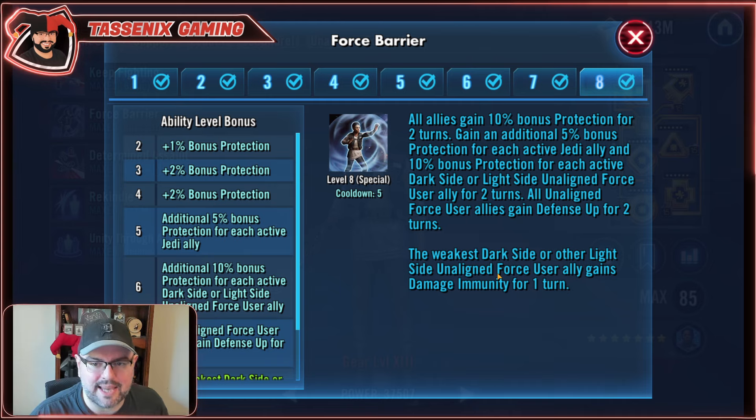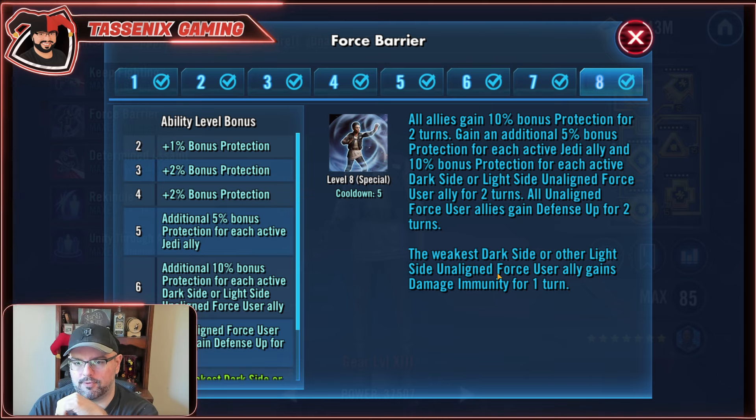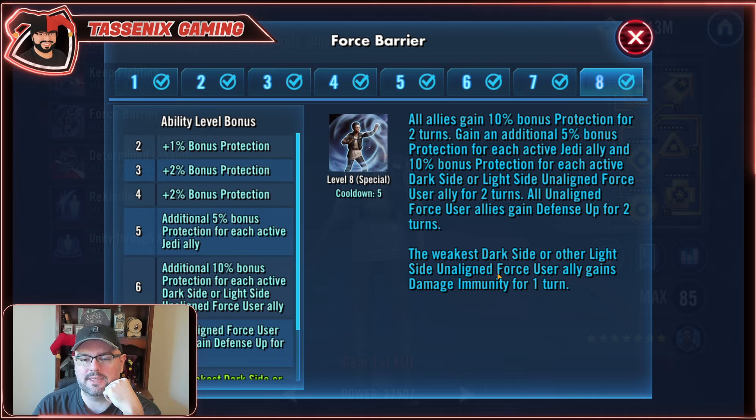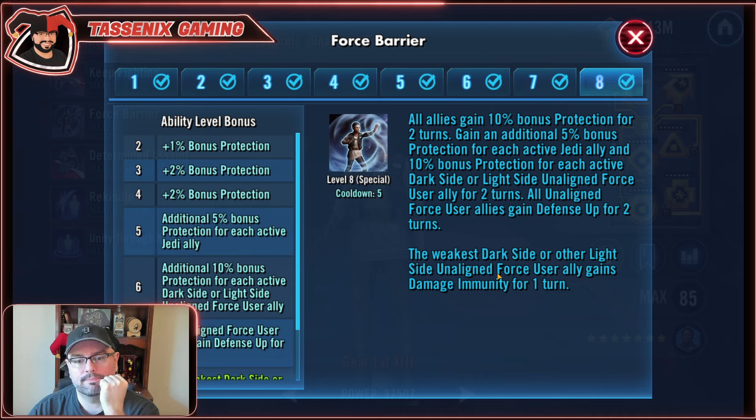Her first special is Force Barrier. All allies gain 10% bonus protection for two turns, plus an additional 5% bonus protection for each active Jedi ally and 10% bonus protection for each active dark side or light side UFoo ally for two turns. All UFoo allies gain defense up for two turns. The weakest dark side or light side UFoo ally gains damage immunity for one turn. With her two specials, this one is shielding — it's going to preserve allies and save the weakest ally. Solid support ability.